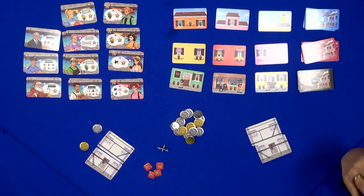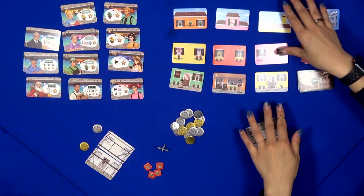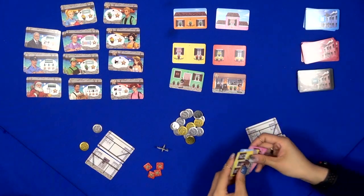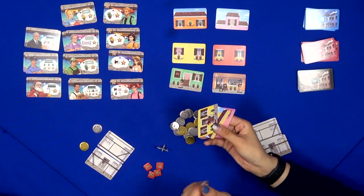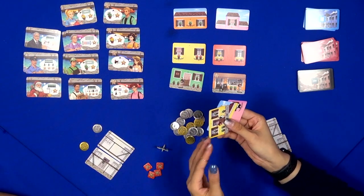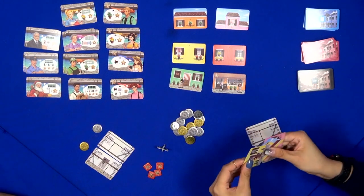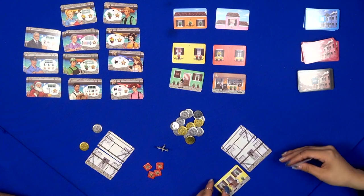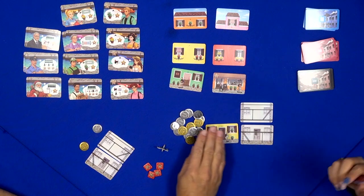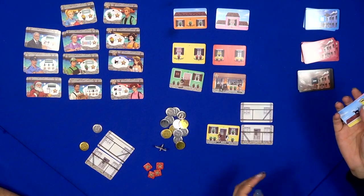After picking your buildings, you get to build. If you want to build one house, you pay one dollar; a second costs two, and a third also costs two. When placing houses, one building has to be the same color — so if you want to build this building here, you'd have to make a yellow house. You always start with the ground floor; you don't build the second floor in the air.